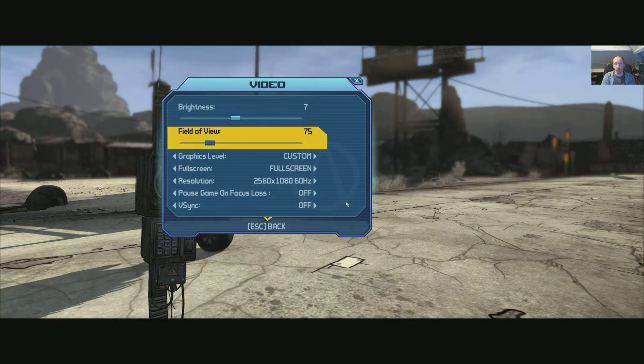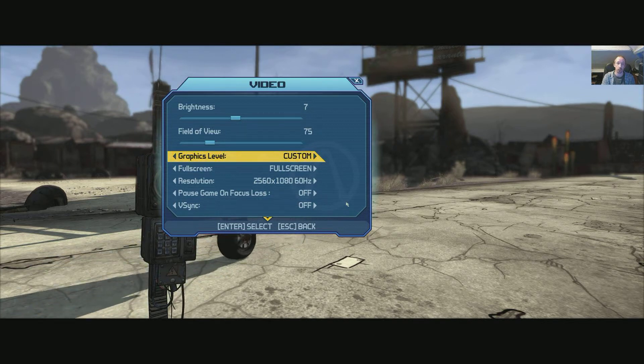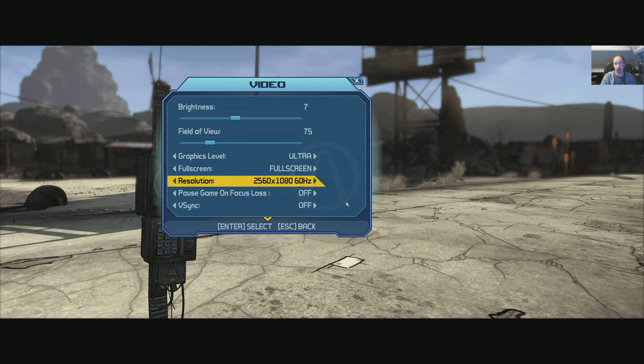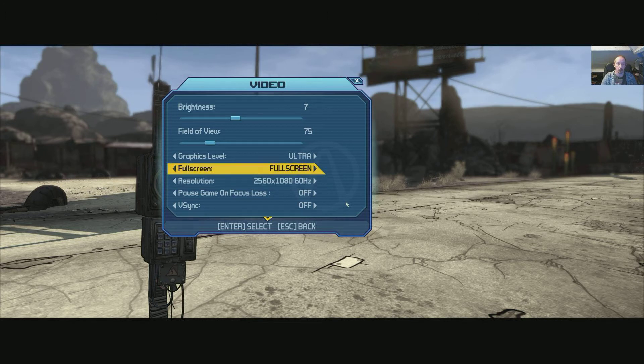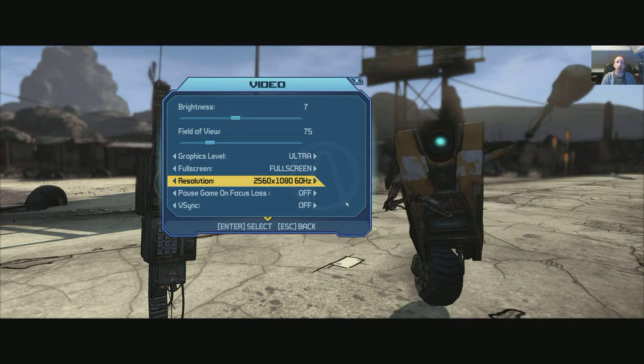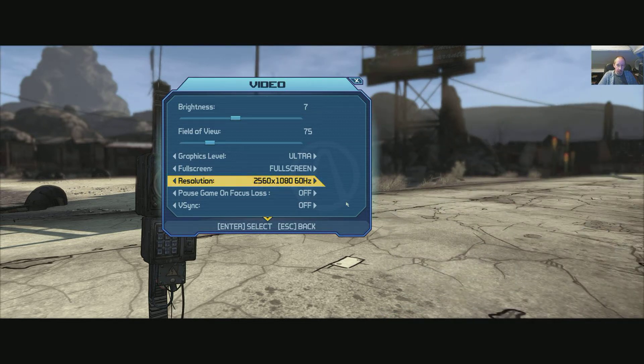Here's the main video section. You've got brightness, field of view, and graphics level. I'm on custom here, but you do have presets: low, medium, high, and ultra — and my custom one. The reason it went custom is because of the resolution change; otherwise it's full ultra. Screen options are full screen, windowed, and borderless. It actually booted into borderless; switching to full screen had no bugs. The resolution will depend on your monitor — it supports 4K TVs perfectly, running just under 60 FPS at 4K on this card.